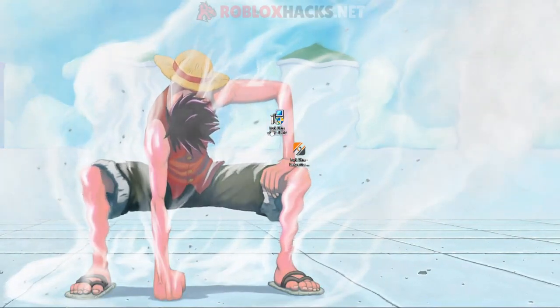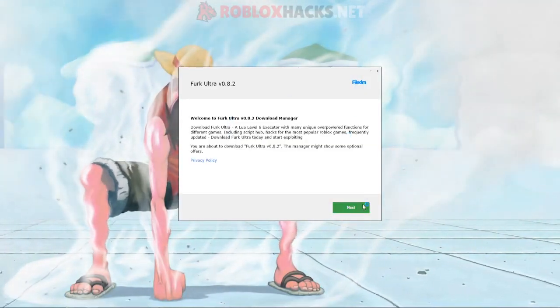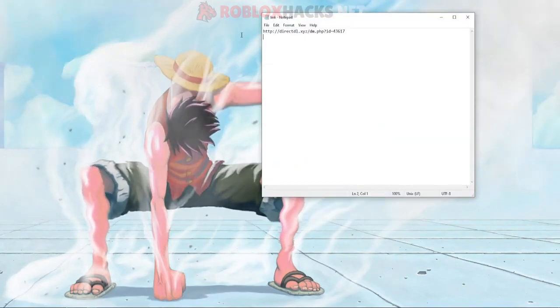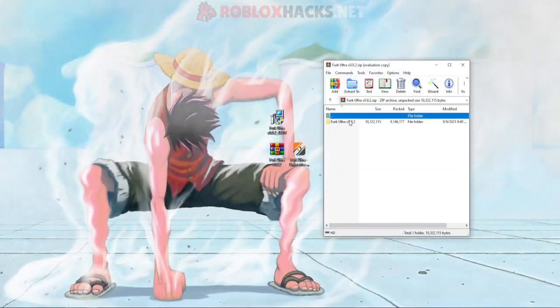Open that as well — you will see the same thing. Wait for it to load, press yes, then press next again. You'll see an offer again — just decline them. Then you will see this — press open, get the C file inside of it, and put it in the browser as well. It will download Furc Ultra, as you can see at the bottom of my screen. Put the file on your desktop, open it, and put the folder inside onto your desktop as well.